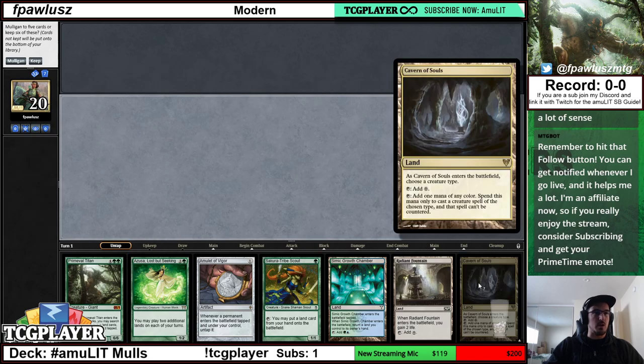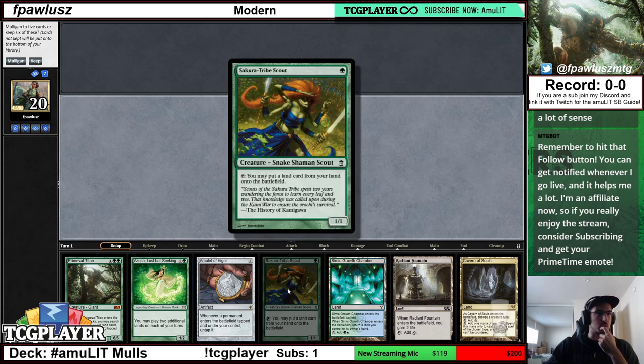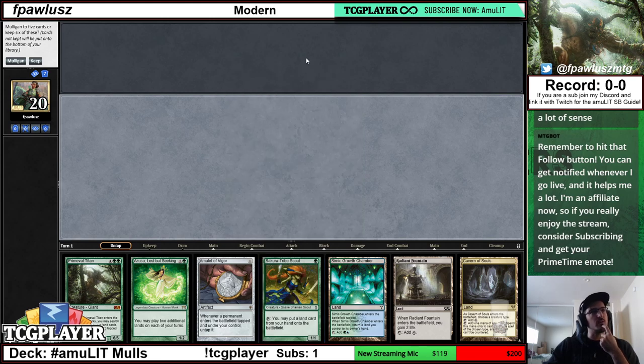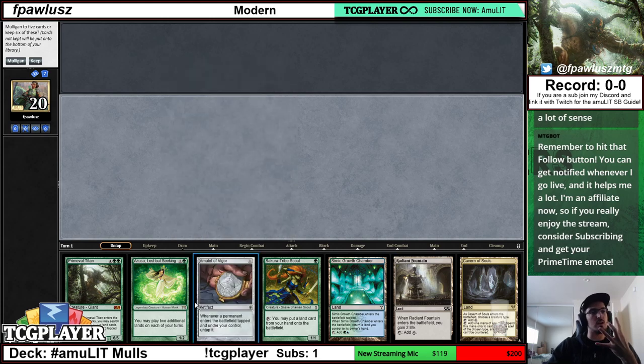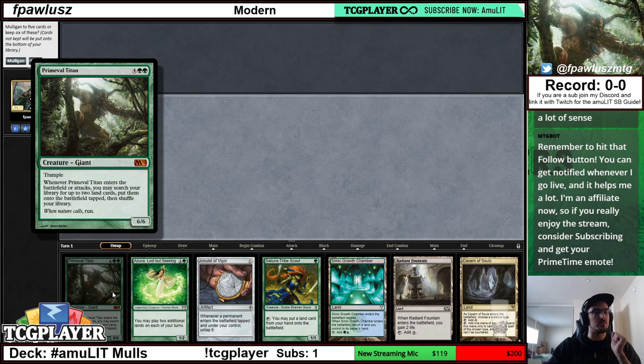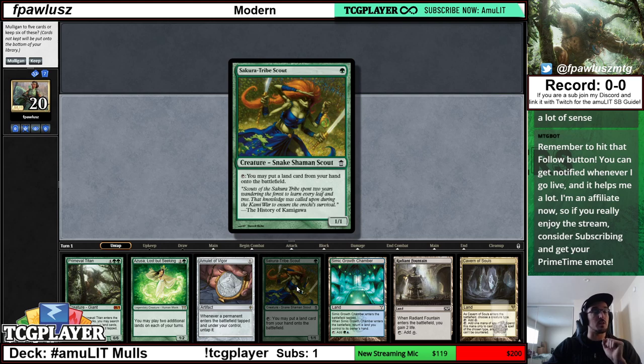This is very clearly a keep on the play and still a keep on the draw, because this hand leads me to a turn three Primeval Titan, which is something I'm very excited about. On the draw, I would still bottom the Sakura-Tribe Scout, because even if my opponent goes turn one Inquisition and takes my Amulet, I'm still working towards an Azusa and have four draw steps to find enough lands to cast a Primeval Titan on turn four. Even through disruption, I would still bottom the Scout in the blind.